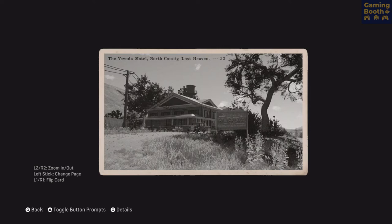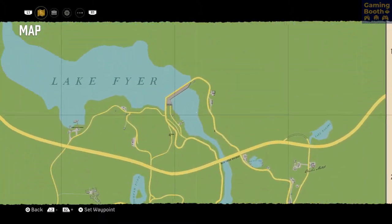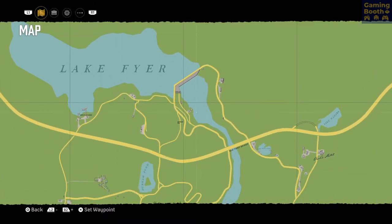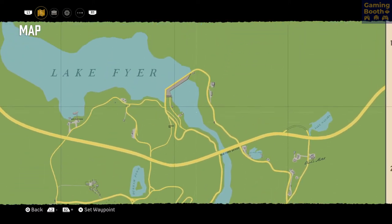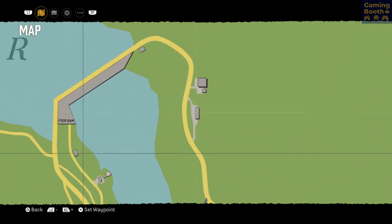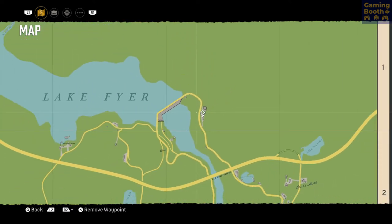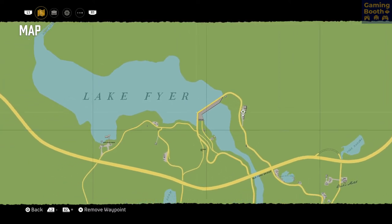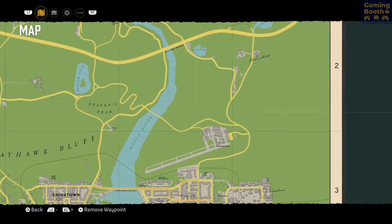The first postcard says: Vivalda Motel, North County, Lost Haven. Vivalda Motel, okay, North County. So this is the first place where you need to go to find the first hidden car — near the dam and the lake. So there's the dam and there's the lake.